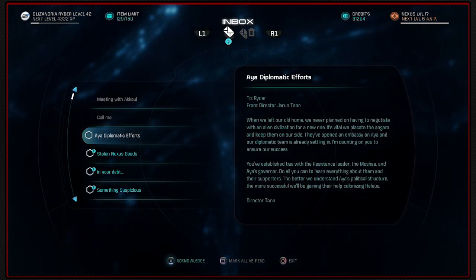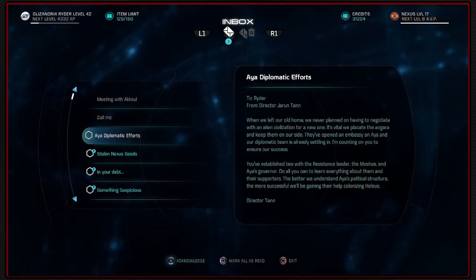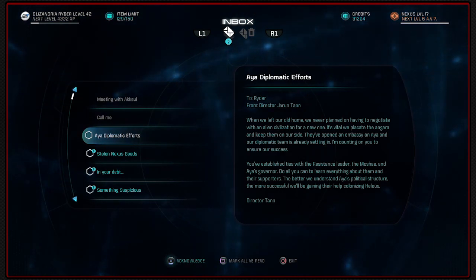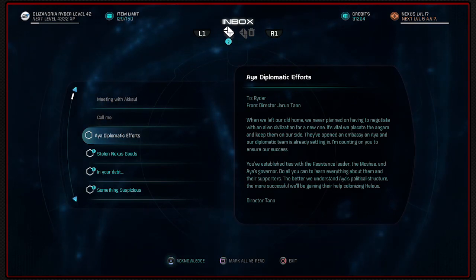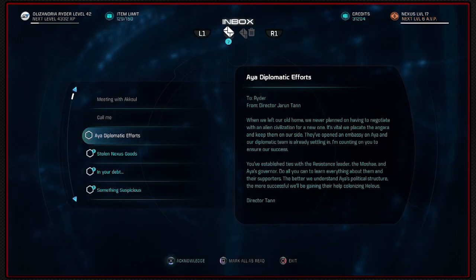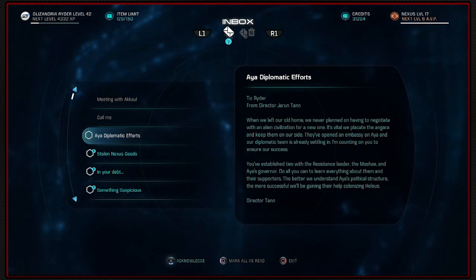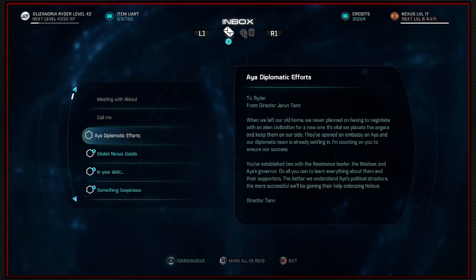Something interesting just fell in my lap - call me when you have a minute. Aya diplomatic efforts - that's going to be called from the VidCon. When we left Aya home, we never planned on having to negotiate with an alien civilization for a new one. It's vital we placate the Angara and keep them on our side. They've opened an embassy on Aya and our diplomatic team is already settling in. I'm counting on you to ensure our success.